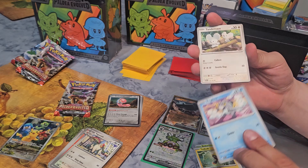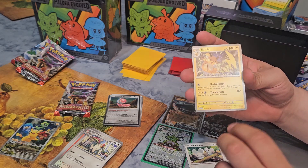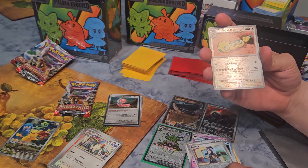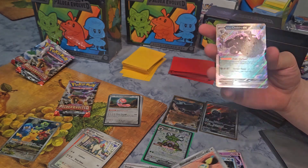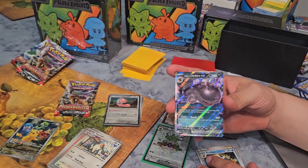Talbud, Frigibax, Tandemaus, Raichu, Gothitelle, Arctibax, Adendra, Dudunsparce — two Reverse Holos. And wow — a Clodsire EX! Pretty cool, that's nice. This is a Dark type; I don't have a Dark sleeve, so I'm going to put this in a clear sleeve.